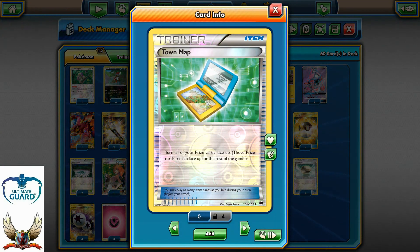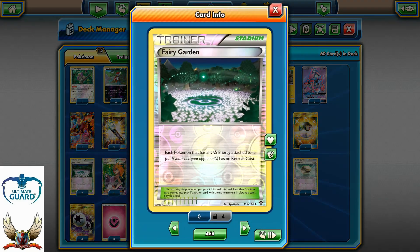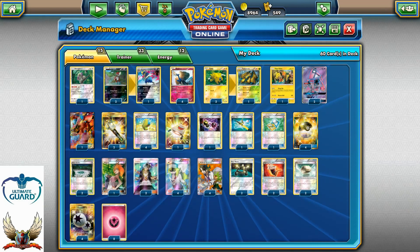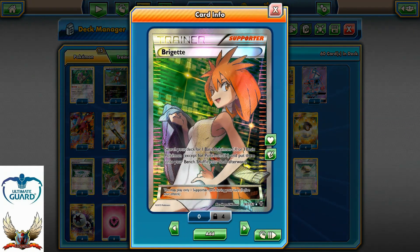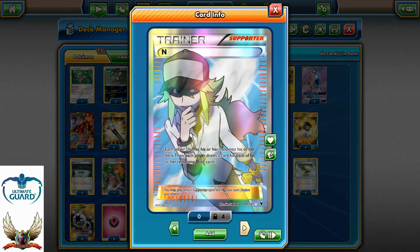One copy of Town Map just to see what type of prize cards I have. Running four Ultra Balls, and I decided to go with two copies of Fairy Garden so I can have free retreat between my Pokemons with Fairy Energy attached. In addition to that, running one Brigette, two Guzmas, and four of each N and Professor Sycamore.